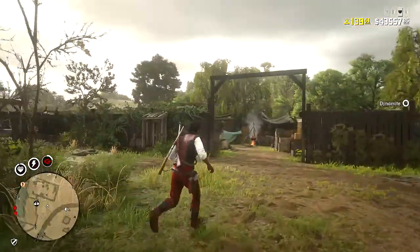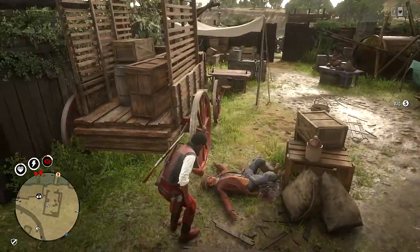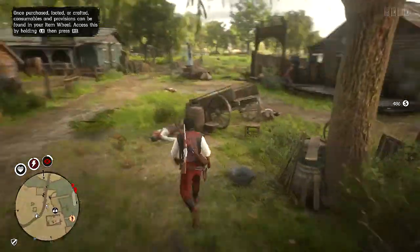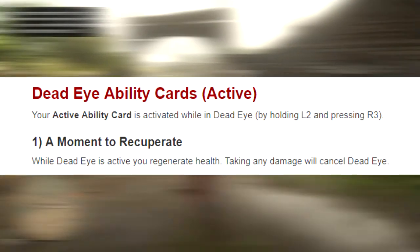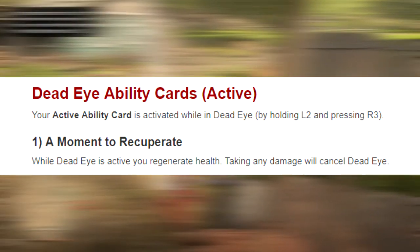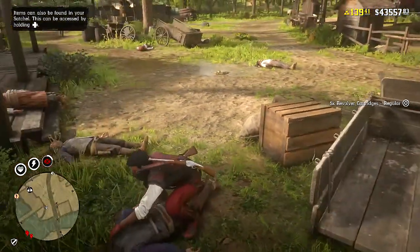Now for the last section — the Deadeye ability cards. There are only six of them. The first one is A Moment to Recuperate: while Deadeye is active, you regenerate health, but taking any damage will cancel Deadeye. That one is not good whatsoever. If you love yourself, you wouldn't use that — you'd use Painted Black instead.